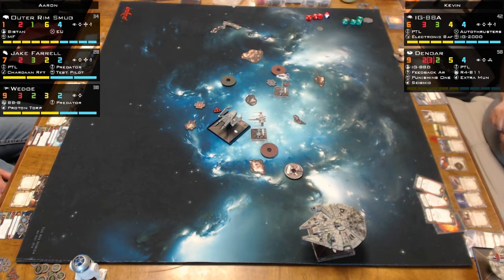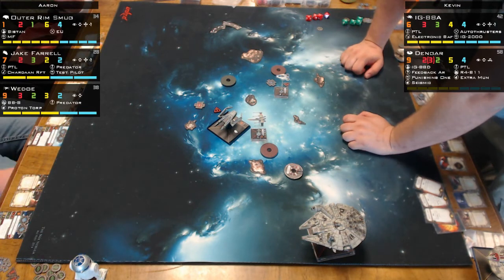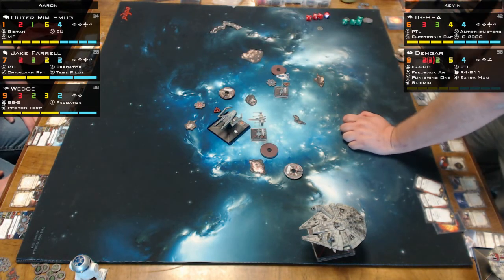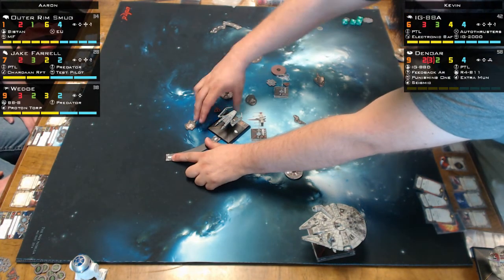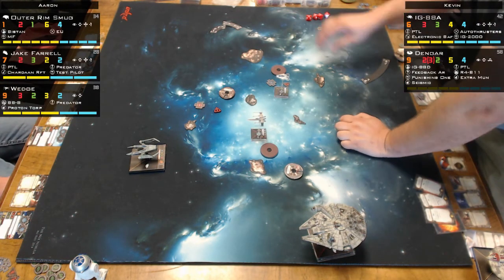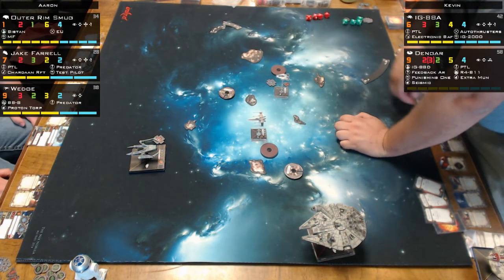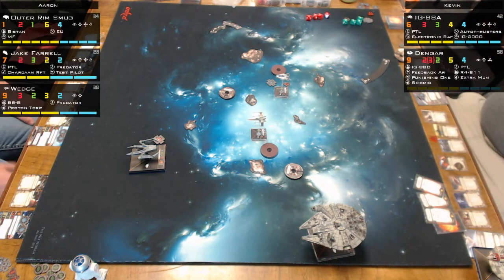Dallas Parker's insight: Expertise is a defensive upgrade because you can keep the focus token for defense every time — that totally increases survivability. You're never going to need the focus for offense since you already get the free focus-equivalent on attack. That's a really good way to look at it. Expertise target lock with the opponent having target locks — still manageable because you've got all your tokens. 'That's how you should run Poe: expertise, weapons guidance, R2D2.'